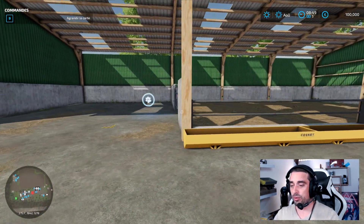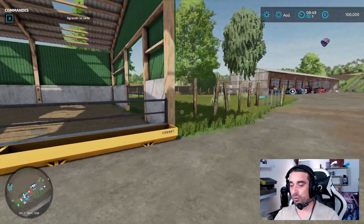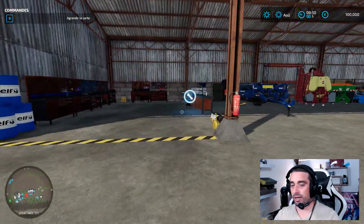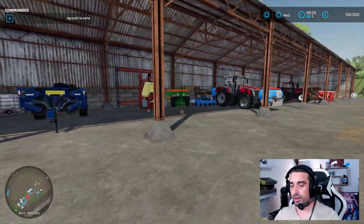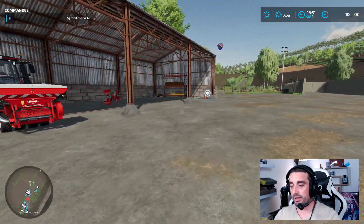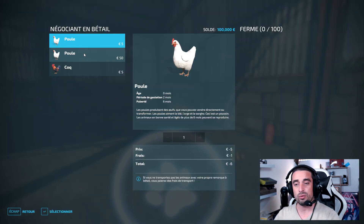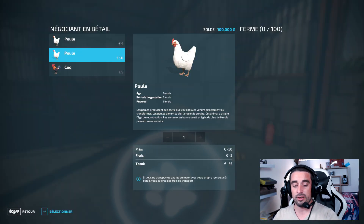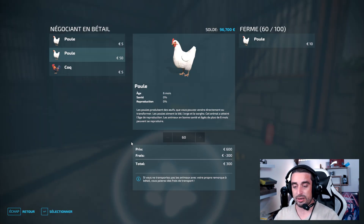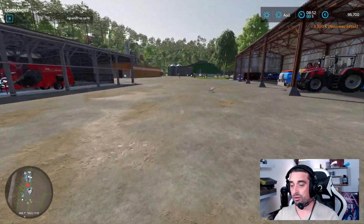Vous aurez la possibilité de rajouter des moutons, qui se retrouvent ici et qui sont assez sympathiques. Vous aurez un atelier de réparation, d'autres nouveaux matériels, avec des petites spécificités sur la carte. Il vous faudra acheter les poules ici qui se promèneront dans le corps de ferme. On va en acheter quelques-unes pour vous montrer. Vos poules se promèneront tout simplement dans le corps de ferme, c'est assez mignon.